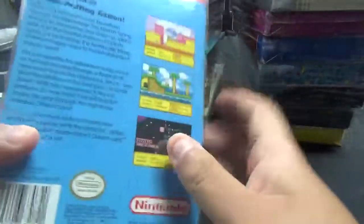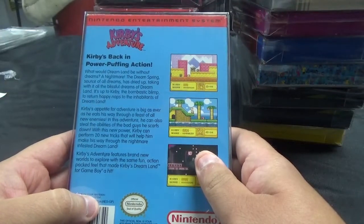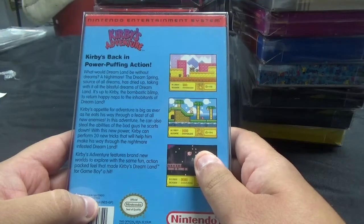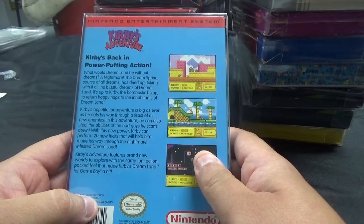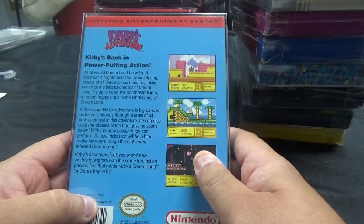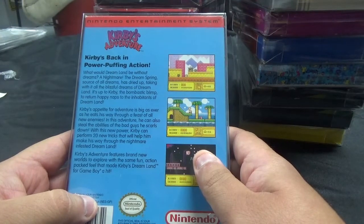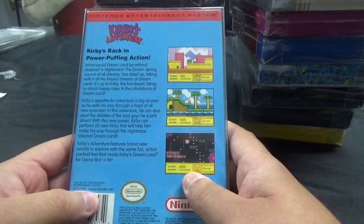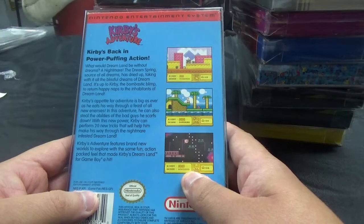Next up, we have Kirby's Adventure. Kirby's back in power-puffing action. The Dream Spring, source of all dreams, has dried up, taking with it all the blissful dreams of Dreamland. It's up to Kirby, the bombastic blimp, to return happy naps to the inhabitants of Dreamland. Kirby can steal the abilities of the bad guys he scarfs down. With this new power, he can perform 20 new tricks through the nightmare-infested Dreamland, with brand new worlds to explore in the same fun, action-packed feel that made Kirby's Dreamland for Game Boy a hit.